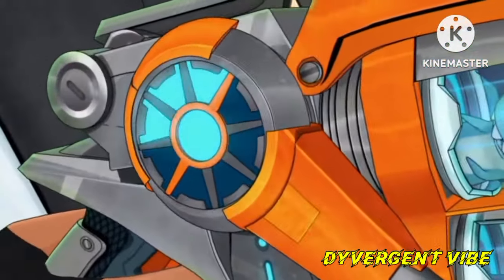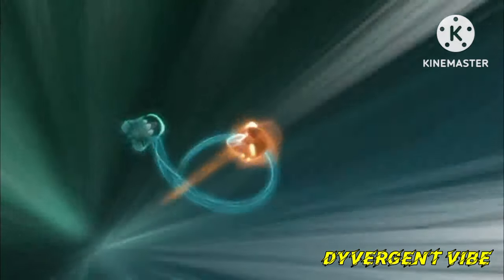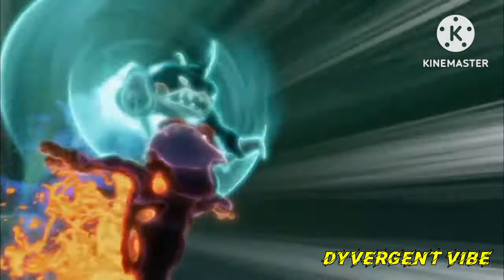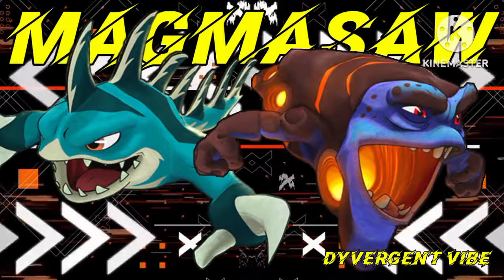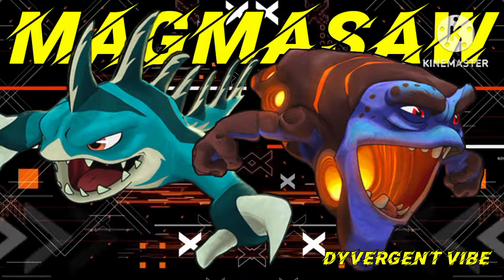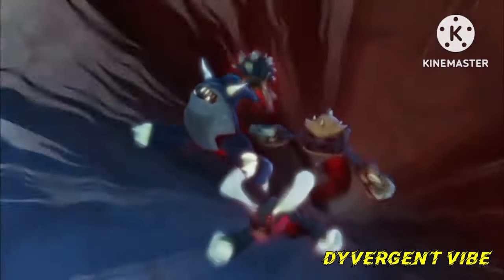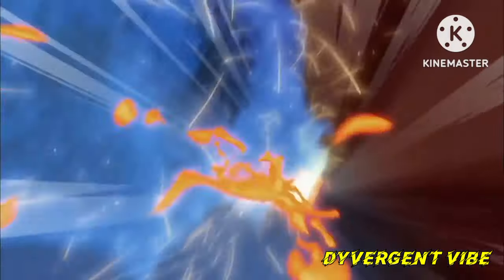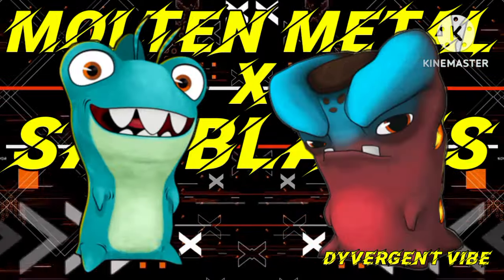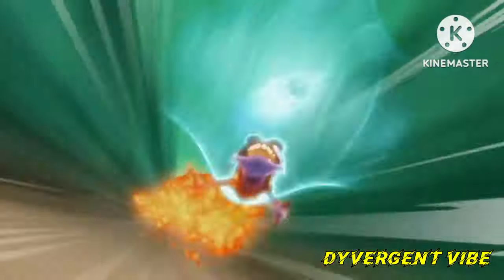In the magma soul fusion move, Muscle the treasure slug grabs onto the force metal slug's arms and they spin along with each other, fusing their powers together. Torch emits hard molten metal from its body while Muscle keeps spinning at high speed, forming super-heated spinning soul blades that spew lava from each side.